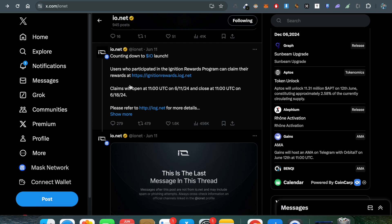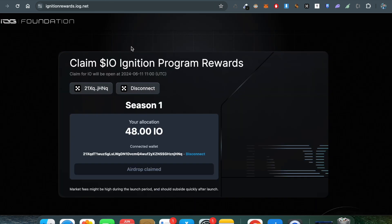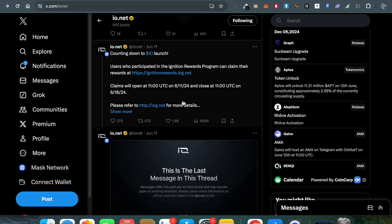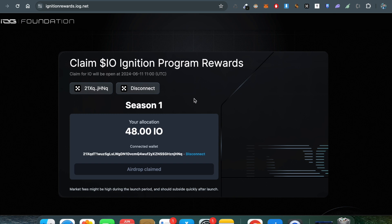For old users who are running nodes and looking to claim rewards — users who participated in the Ignition Rewards program can claim their rewards at the website. Claims will open at 11 UTC and will close by June 18th. If you've farmed tokens and have something to claim, go to the website before the deadline of June 18th.